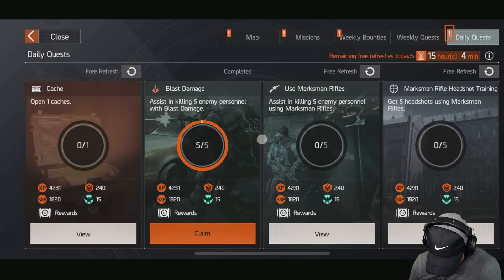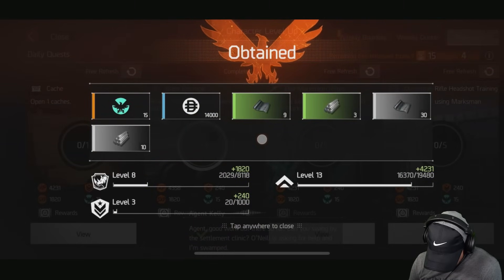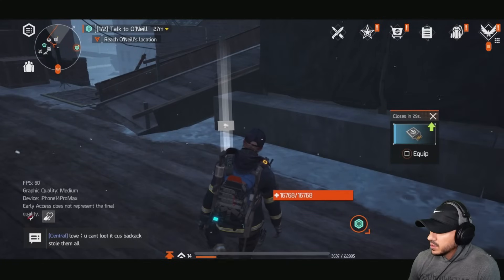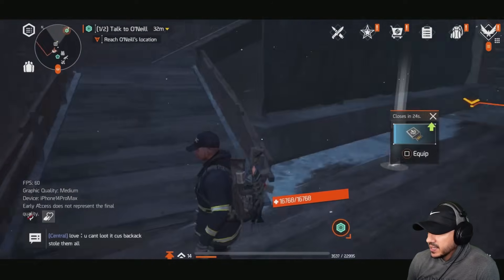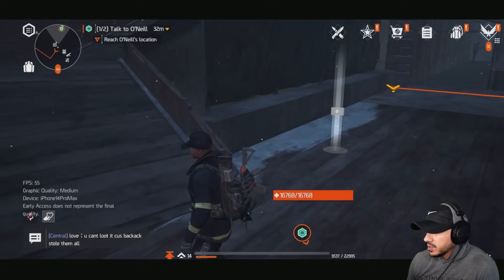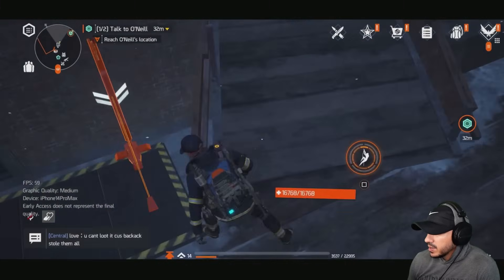Looking at daily missions — we gotta open one cache. We can claim this one. Looks like we hit level 11. Now it says to talk to O'Neal. I bet she's down below — yes, she's here. Let's go speak to her.